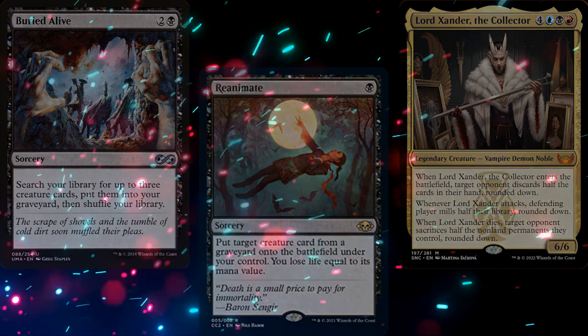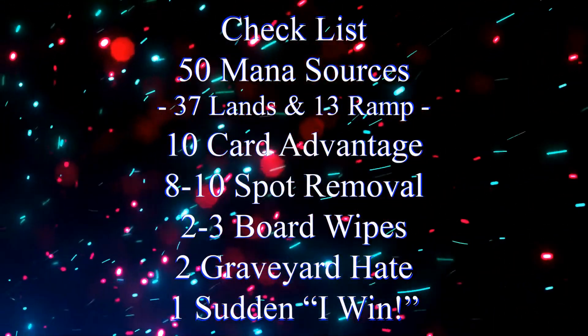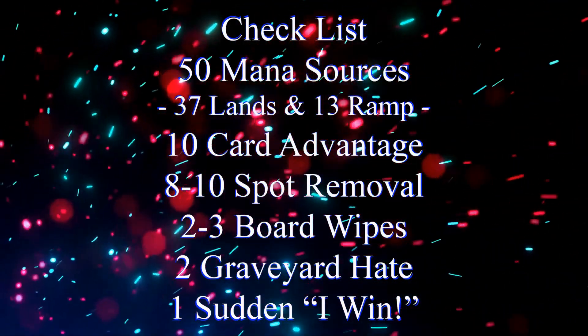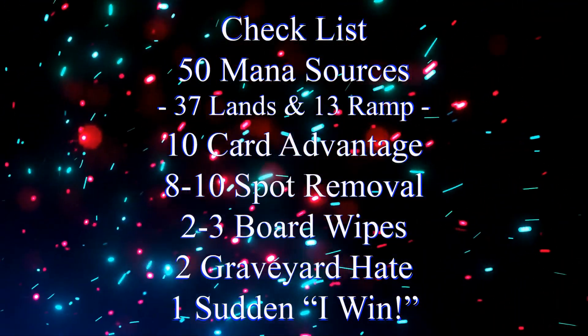But before we get to our deck list, we should keep in mind our checklist: 50 mana sources, usually split between 37 lands and 13 pieces of ramp; 10 pieces of card advantage; 8-10 pieces of spot removal; 2-3 board wipes; 2 pieces of graveyard hate; and one sudden I-win card.